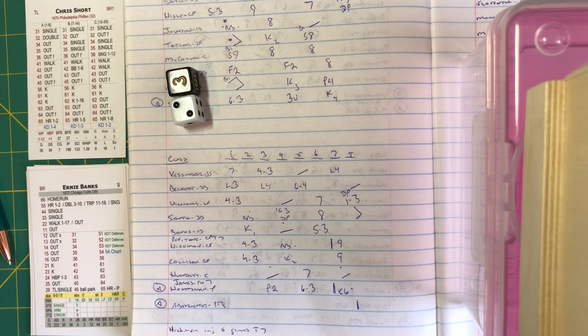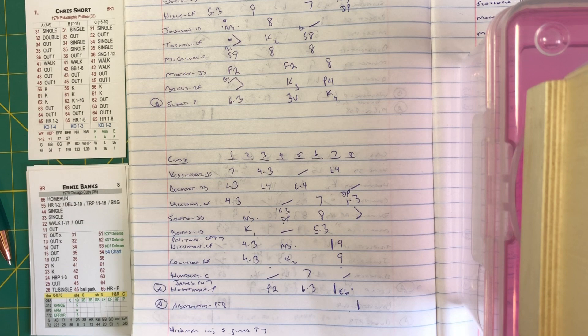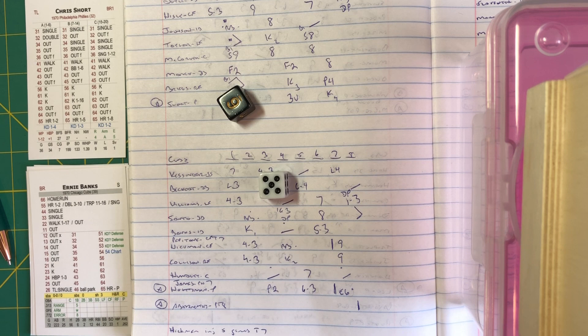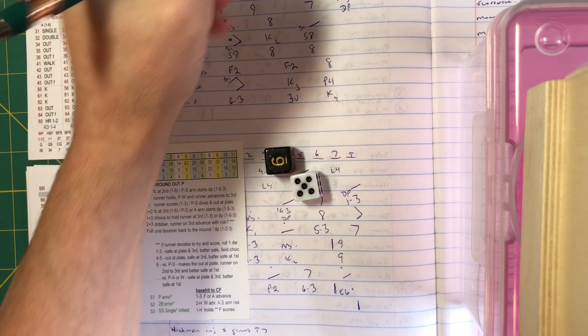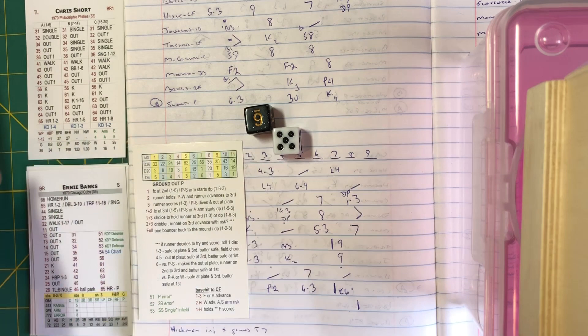Banks is one for three, here he comes — might be Short's last hitter, Pepitone on deck. Pitch to Ernie: 65 — corked to left and deep, this is back, caught by Taylor near the wall. After eight complete: Phillies three, Cubs nothing. Kind of been how the first four games have gone — not consistent play by the Cubs.